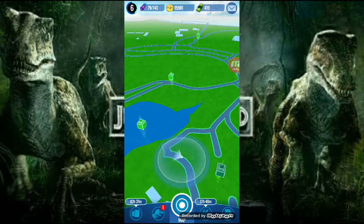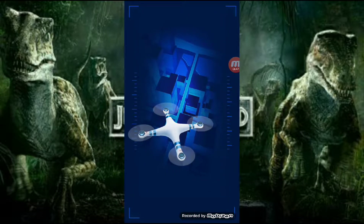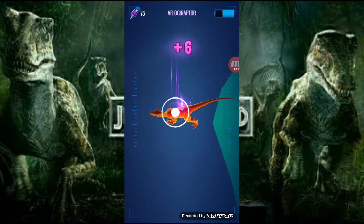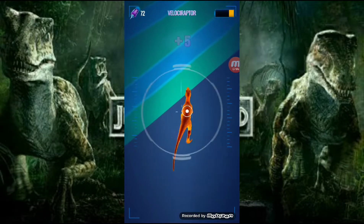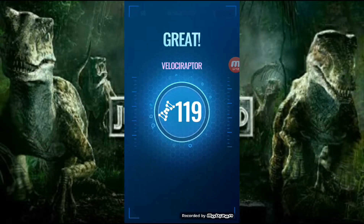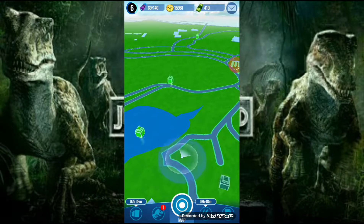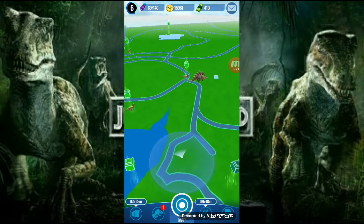Over 1,700 Velociraptor DNA. Attempt number 11 out of 12. A couple direct hits to start, three — can we get number four? No, released it too early. But we're doing pretty well. 119 — there we go. Now we have one more Velociraptor. There's the rare Triceratops too — that's gone, unfortunately.